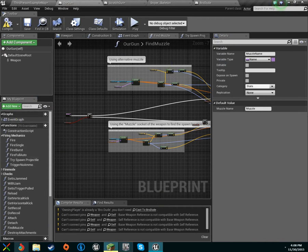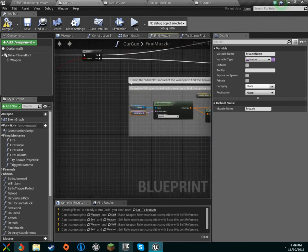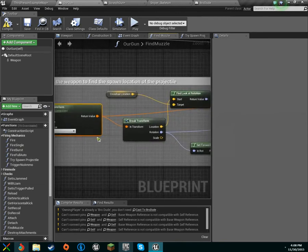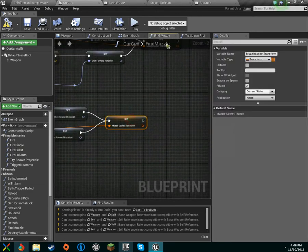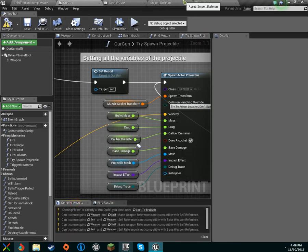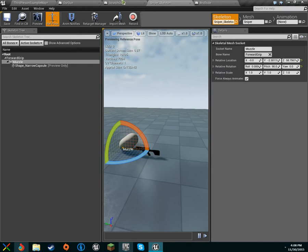We'll go over here and find the muzzle. What I found is that all we really need is this right here — 'get socket transform' — because that's the orange line that feeds right to 'muzzle socket transform', which is what we get. And that is basically the only time that it actually changes.